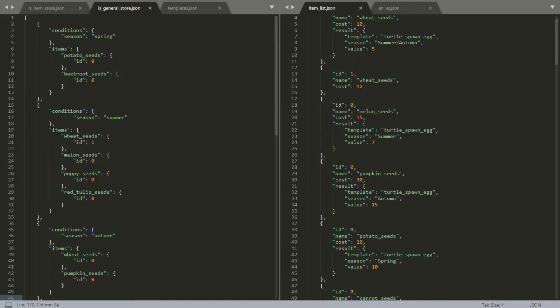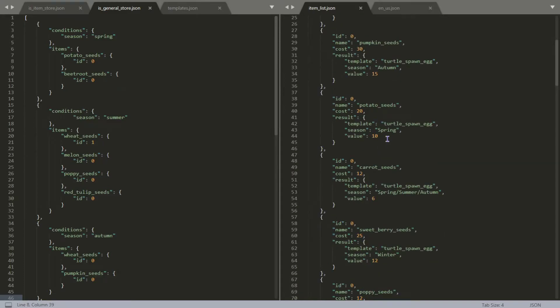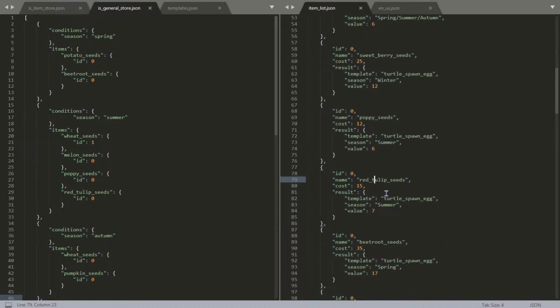If we have ID zero that's the base price of 10g, but in summer it's more expensive — maybe because of the heat — so it costs more. It still uses the same item. The template uses a turtle spawn egg, because I internally use a turtle spawn egg to spawn a plant of the type wheat. There are quite a few other plants like sweet berry seeds, poppy seeds, or red tulip seeds which need custom plants to spawn instead of regular plants.